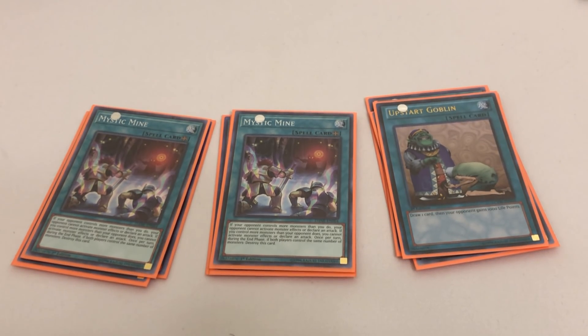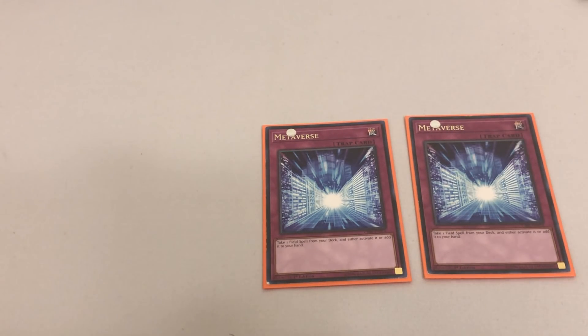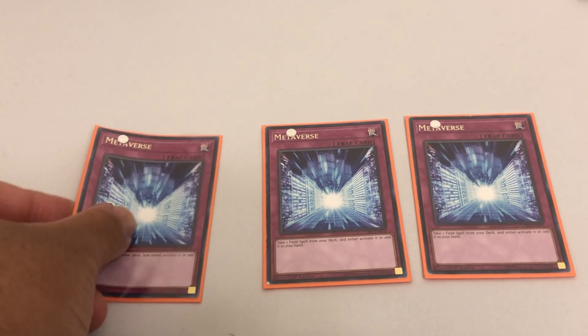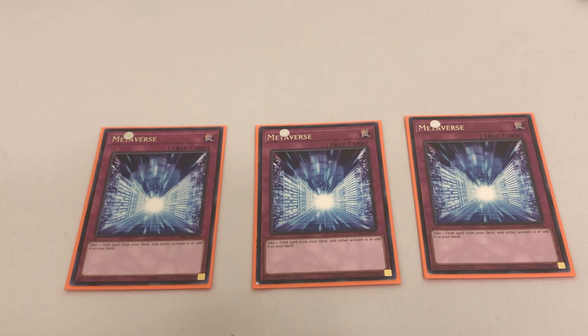Our final spell card is Upstart Goblin. Mystic Mine burn decks don't run Upstart Goblin because they don't want to give the opponent another turn of Wave Motion Cannon. This deck does not win with burn damage, so there's really no reason not to run it. Mystic Mine Exodia is just significantly better than burn because it's so much faster, and your power cards are kept in your hand rather than on the field — so you don't have to worry about Sky Striker cards blowing them up. You can't blow up Exodia pieces in your hand.